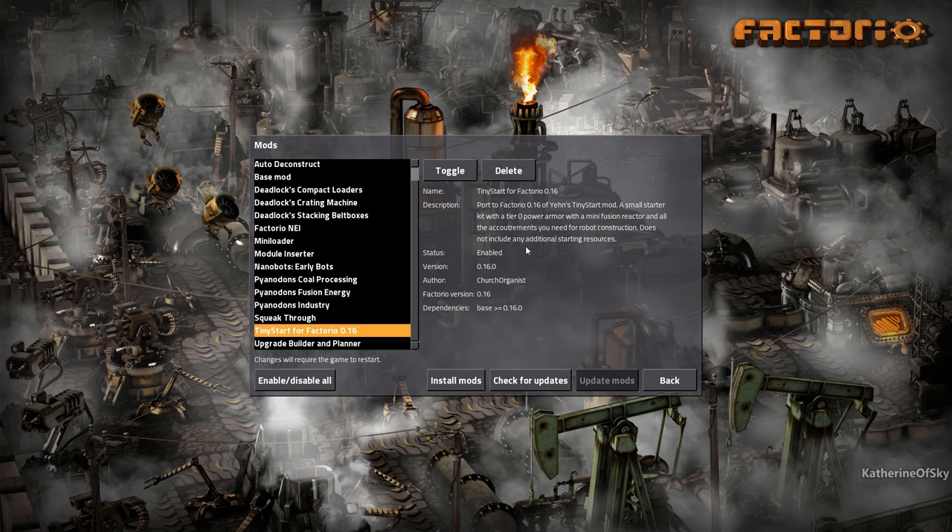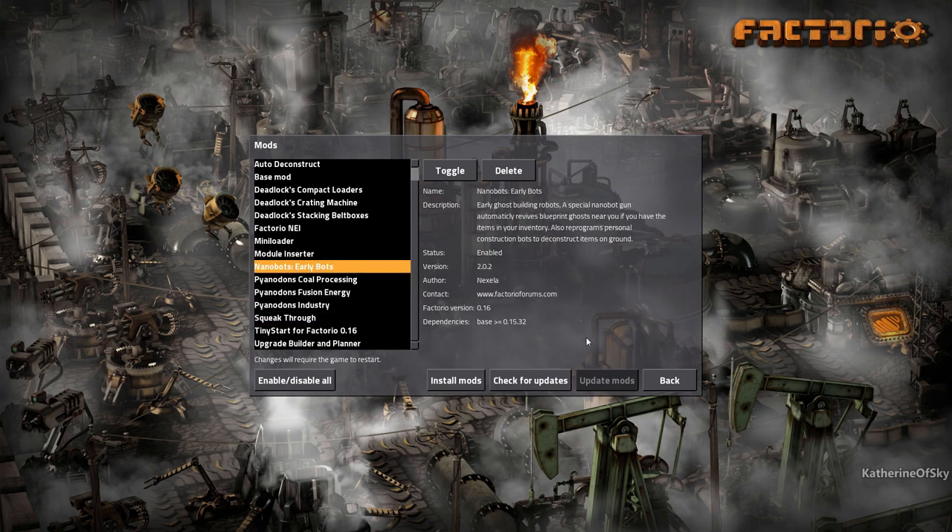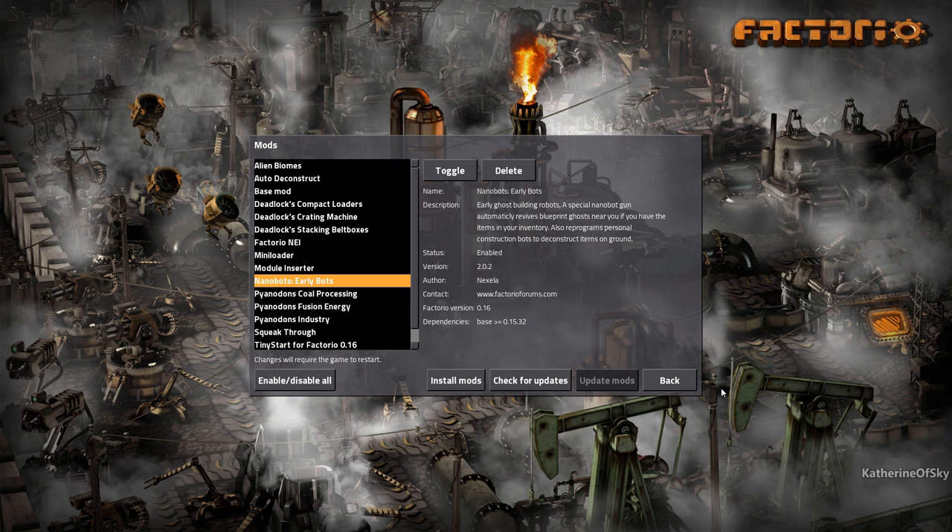This mod should not be called Coal Processing — it should be called Wood Processing, because the entire mod revolves around wood, especially in early game. Later it might rely on coal, but we'll get there. And to supplement, we have Nanobots by the wonderful Nexula. I'm going to want to have extra bots because Tiny Start comes with, I think, 20 of them, and they are not replaceable until we get to that technology. Anyway, those are our mods.